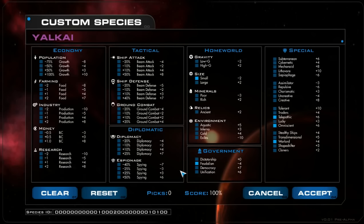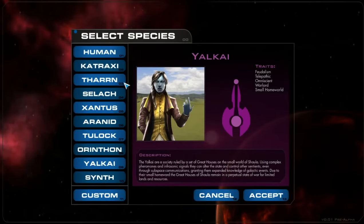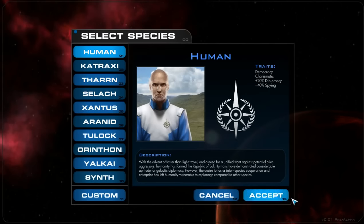You can go up to negative 10 perks or positive 10 perks. If you create a super advantageous species, you basically don't get a score but can play almost whatever you want. If you do a negative 10 score, your species has no bonus perks but you'll get a really high score — it's a bragging rights thing that people might like to share on Steam.